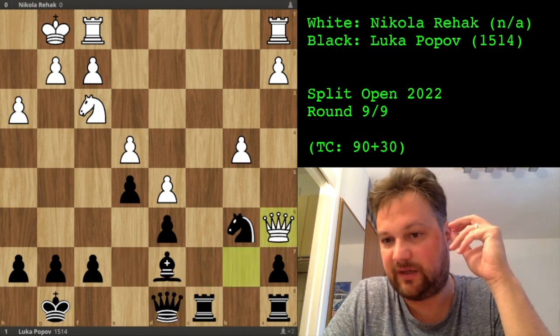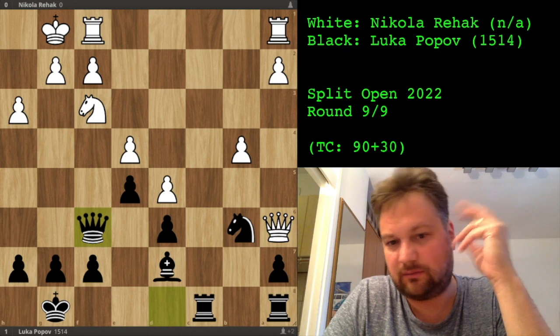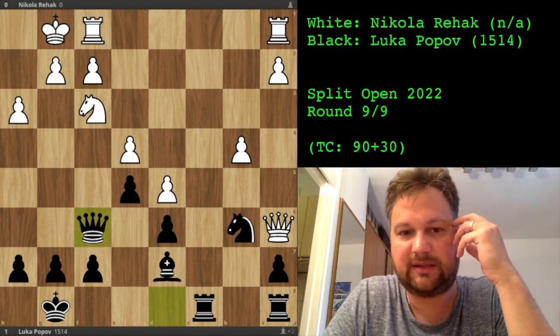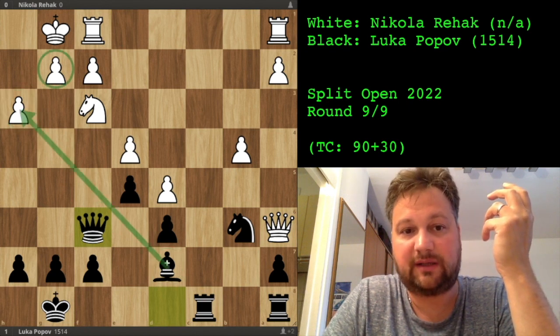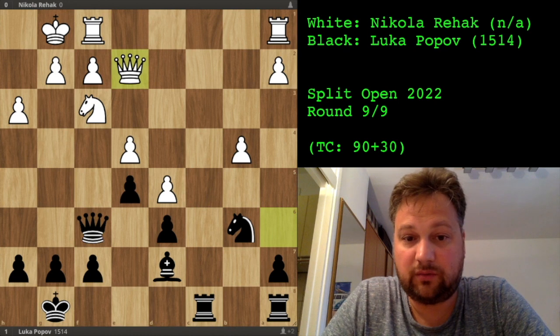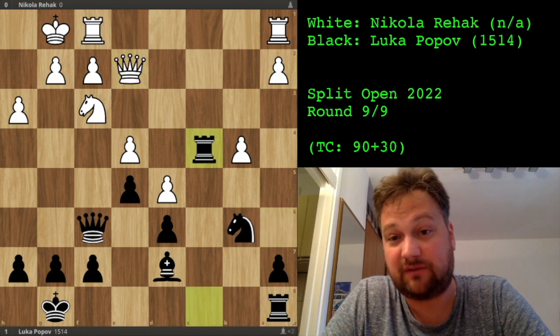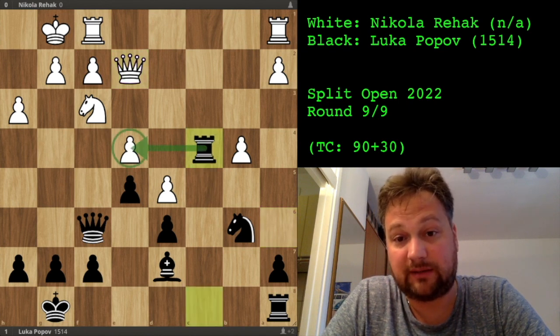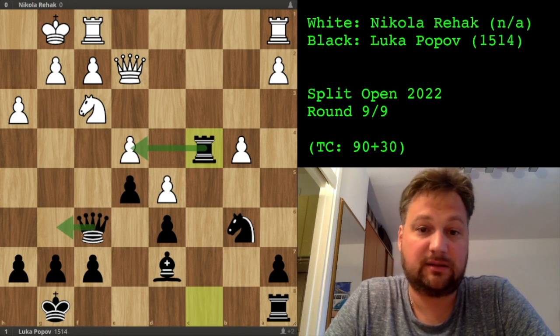He played queen to a6, afraid that I would trap his queen. I played queen to f6. Since now the bishop is no longer attacked, I can play this. The idea is to take the h3 pawn, and after he takes with the pawn, I can take the knight. He played queen to e2. Now I have plenty of options. I found this nice move — rook to c4, hitting this pawn. This pawn is immediately unprotected, and the other will become unprotected after I play queen to g6, threatening this pawn twice.